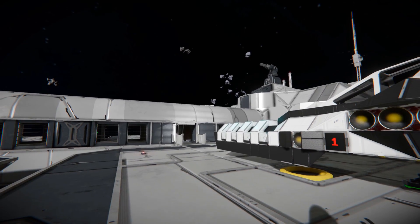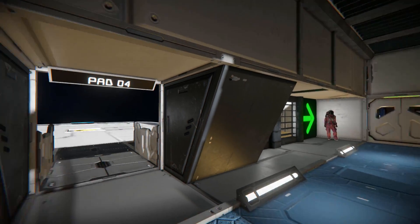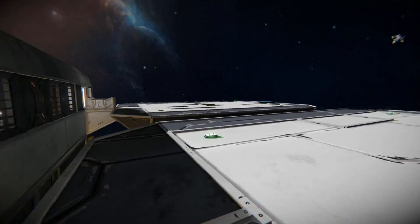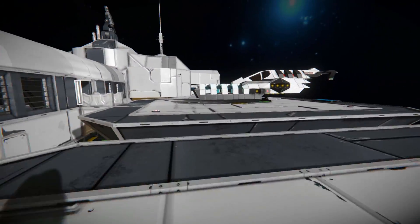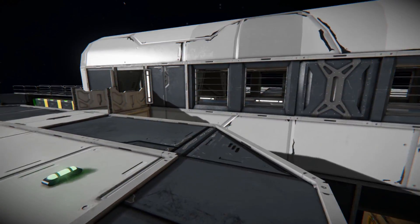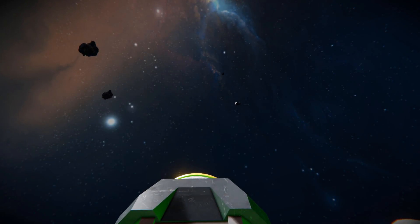On the docking pads we do have a gravity generator, which is very nice. Back on the pad where I docked my ship we can walk all the way across into this little interior part which points us to the main station. We also have other routes to pad number four, pad number two, and across to pad number one. It's very neat — no risk of falling unless you're terrible at jumping.